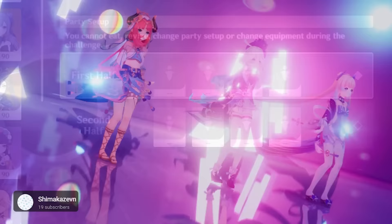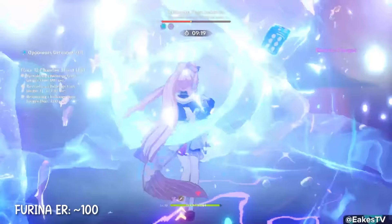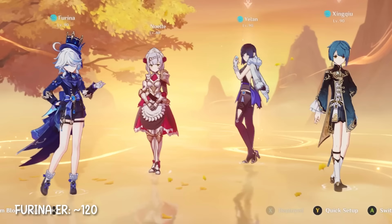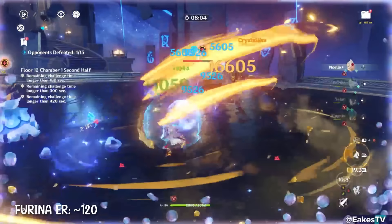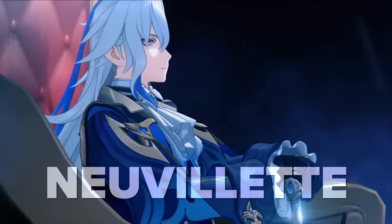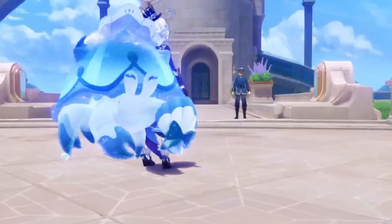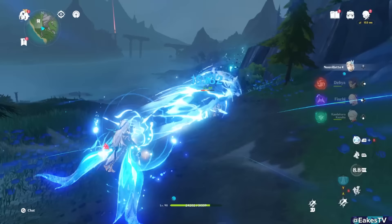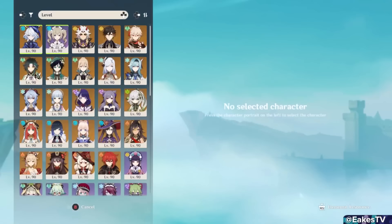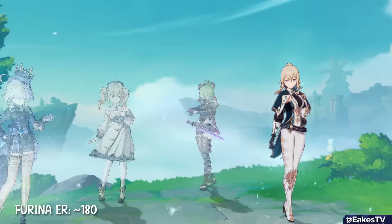Mono Hydro gets a massive buff with Farina — Kokomi is the premier healer and driver here with Yelan and Xingqiu dealing tons of damage. In a crazy turn of events, on-field Noelle driving Mono Hydro is really good — she keeps the whole team healthy while dishing out damage herself and driving Xingqiu and Yelan's crazy damage too. Neuvillette also loves teaming up with Farina. As if he needed a damage buff — Farina's burst makes him even more violent. He can run Prototype Amber and still do crazy damage, making Neuvillette Hyperbloom with Kuki viable, as well as pretty much every standard Neuvillette Hydro team — just slot in Jean, Baizhu, or Mika for heals.